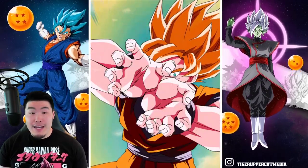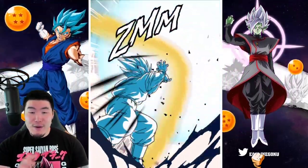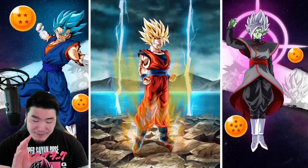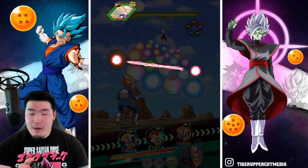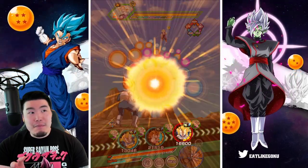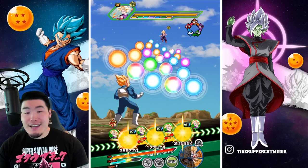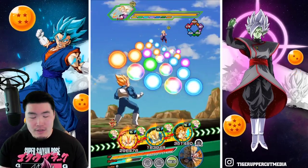I did manage to actually get the AGL Gohan active skill last time in the last run, which is a shame because it wasn't recording. But that was the first time, I think, in maybe a year that I've seen that animation, which was pretty exciting obviously. So I'm hoping we get that today in this video as well. Before that though, let's pop the active skill for the Super Vegeta — that's going to be a 50% attack boost, and fingers crossed we get an additional super as well.